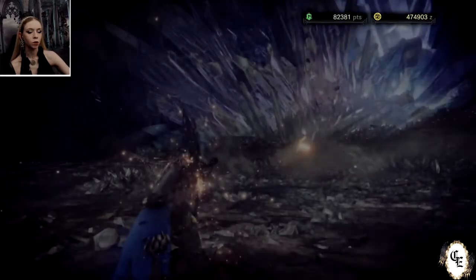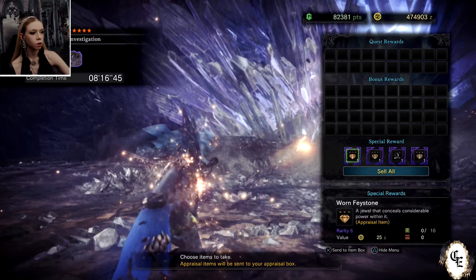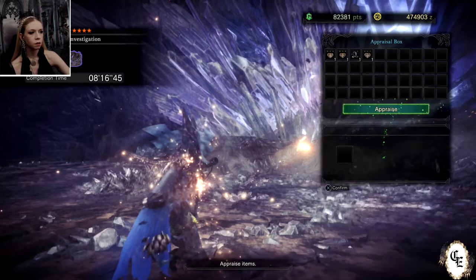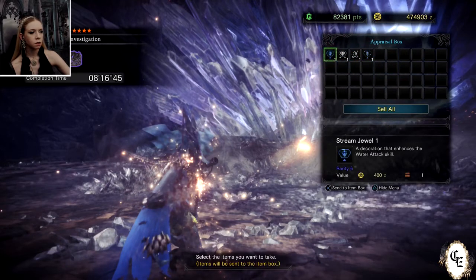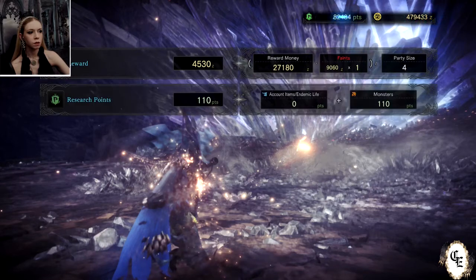We got a warrior streamstone, which is not what we need. No armor cores, but we do have three gems to look at: Water Attack, Windproof, a warrior streamstone for bow guns, and Water Attack again — which is basically useless to me.